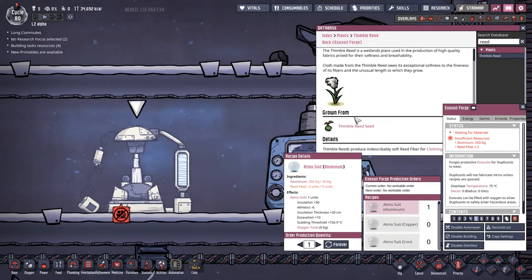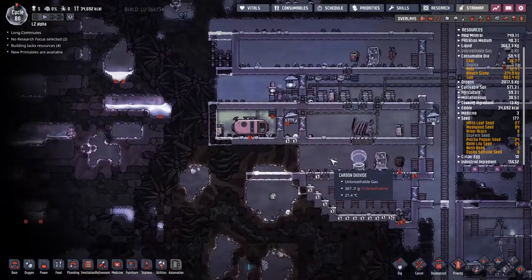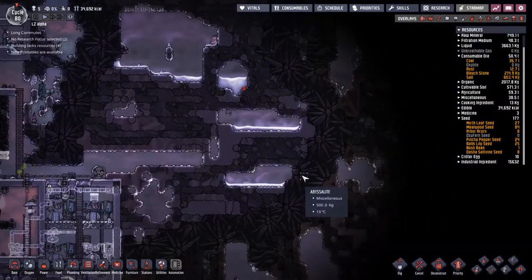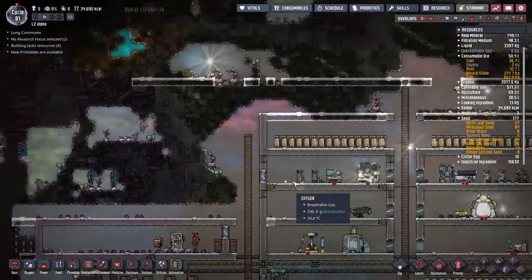Thimble reed, that's the one. So we've not found any thimble reed seeds so far - found in the swampy biomes. Going to have to try and have a good old explore around. Might finally be time to send out those corridors left and right, though this feels like the end of the map here. A wetlands plant - where are we going to find wetlands?